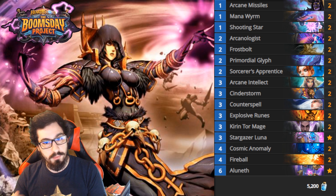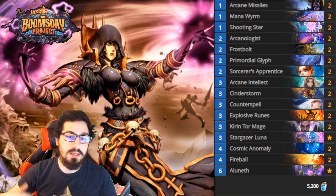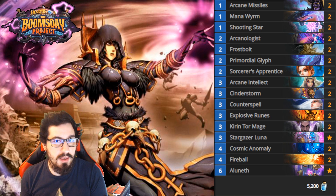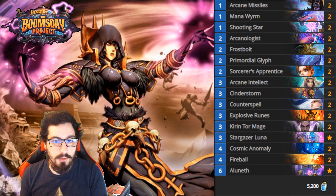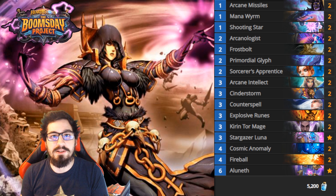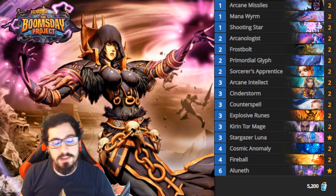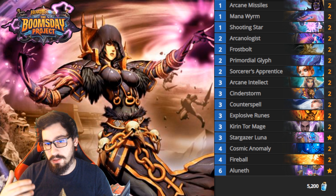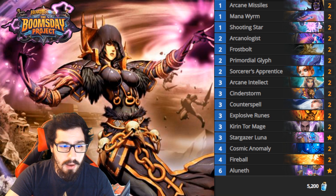Now that you have Shooting Star and a card that costs four mana and gives Shooting Star plus two spell power, you can hold on to the board a little bit longer. Holding onto the board an additional one to two turns allows minions - whether they're Mana Wyrm, Sorcerer's Apprentice, Kirin Tor Mage, or Cosmic Anomalies - to hit face once or twice. That's still four to eight damage, which is upwards of a third of someone's life total.